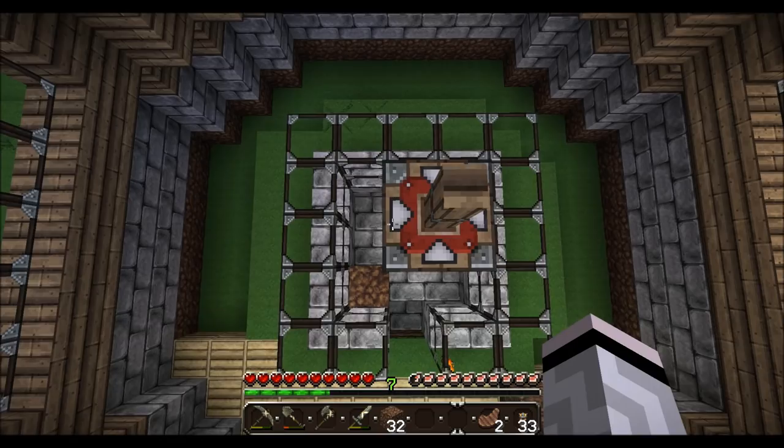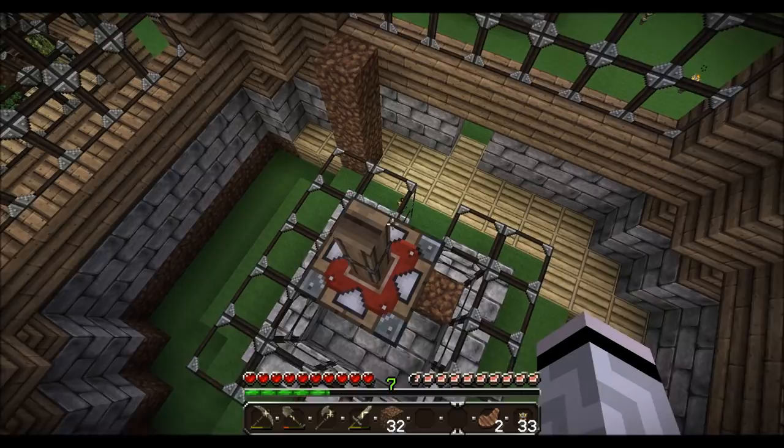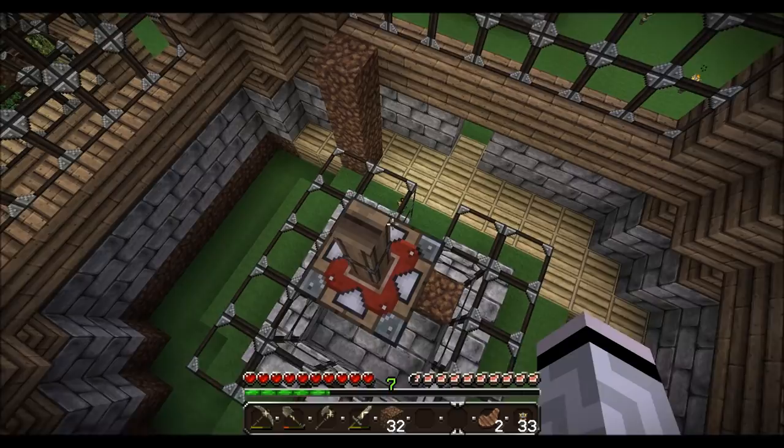We'll continue this pattern until we get to the height we want. One neat thing about gearboxes and axles is that you can reorient them with just right-clicking on them with a hand — turn them all sorts of different ways. This one has the red face but no arrows, like I was saying. We'll just keep doing that until it's back where we wanted.